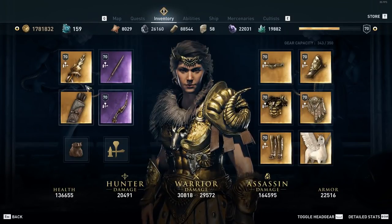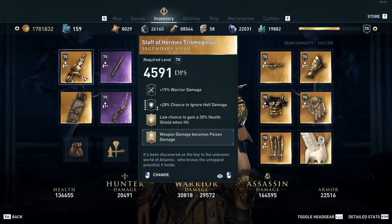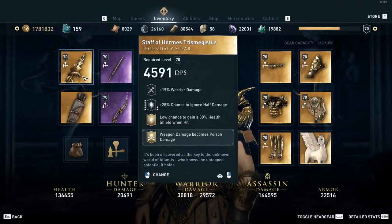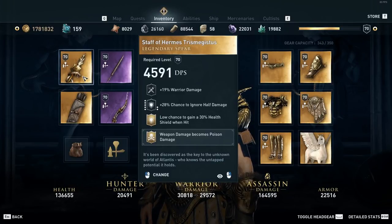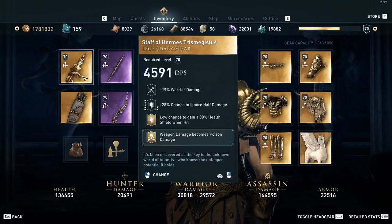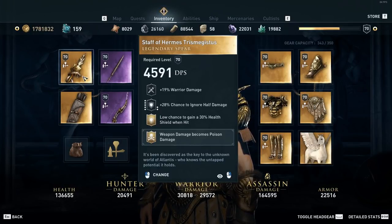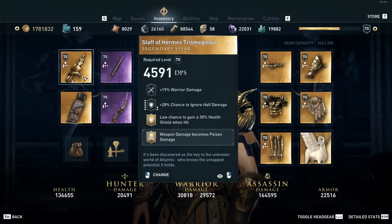For gear and engravings, the primary weapon I use is from the main storyline — it's called the Staff of Hermes Trismegistus. The unique part about this spear is that it's the only weapon with a 28% chance to ignore half damage. Stacked with that engraving on your head and waist, plus masteries, that percentage can get over 100%, meaning on top of all the resistances and armor, the damage you do receive is cut in half. The legendary engraving also gives a low chance to gain a 30% health shield, and when enemies deplete that shield they stagger back, allowing you to kill them.